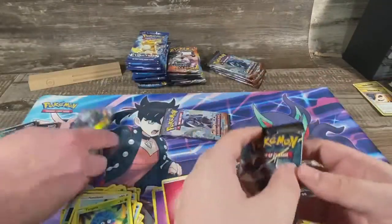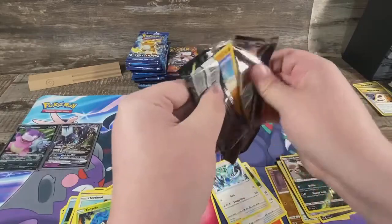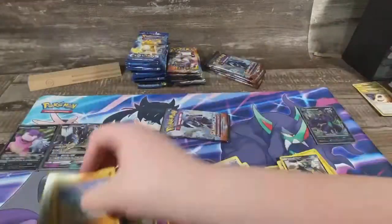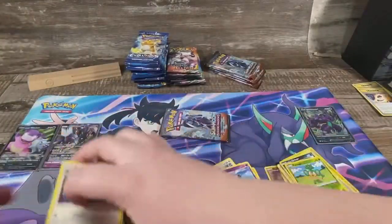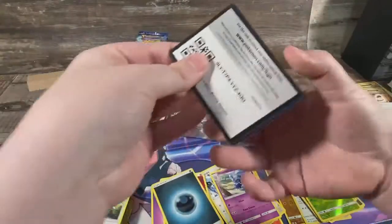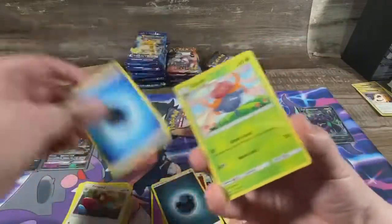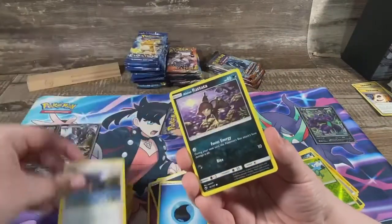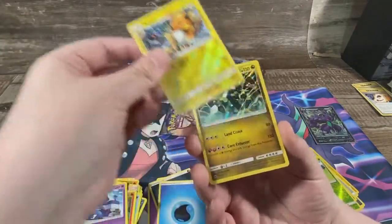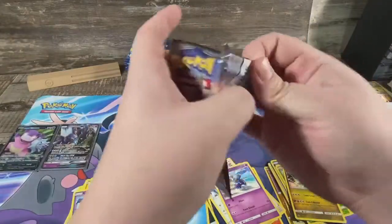I already got one hit. We'll keep our hits separate. Bad code, so I'm just going to flip to it because we already know the outcome. These do have hollows in them. Match card — Pansear, Croagunk reverse, Raichu, and a hollow Zygarde.